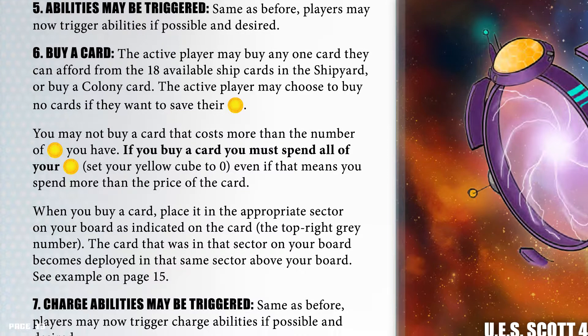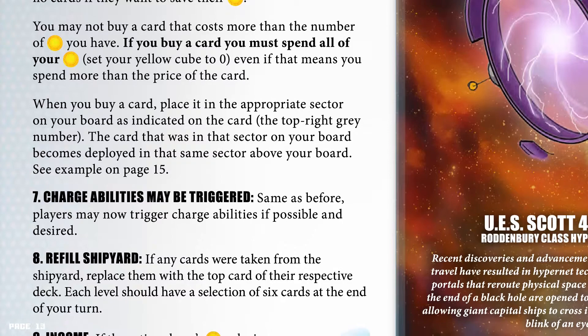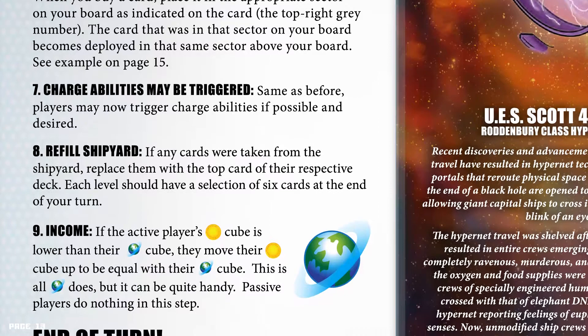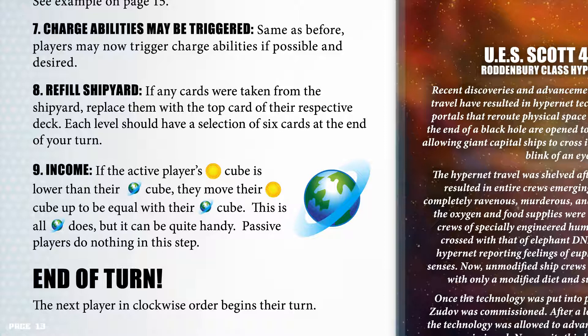The card that was in that sector on your board becomes deployed in that same sector above your board. Phase 7: Charge abilities may be triggered — same as before, players may now trigger charge abilities if possible and desired. Phase 8: Refill shipyard. If any cards were taken from the shipyard, replace them with the top card of their respective deck; each level should have a selection of 6 cards at the end of your turn. Phase 9: Income. If the player's active credits cube is lower than their income cube, they move their credits cube up to be equal to their income cube. This is all income does, but it can be quite handy. Passive players do nothing in this step.